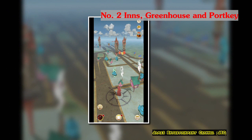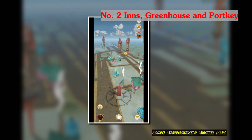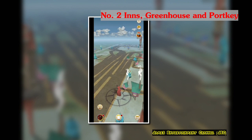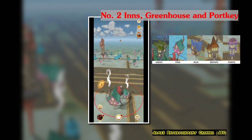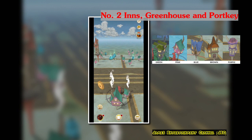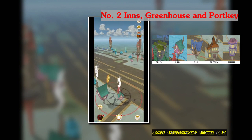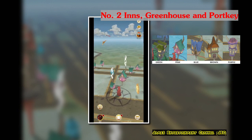Number 2, Inns, Greenhouse, and Portkey. There are various types of inns in Harry Potter Wizards Unite, but they all do the same thing — it's just like Pokestops. What they do is provide you with energy. There are 5 different types of inns, and they also help to enhance the whole geography of the wizarding world, making it look nicer.